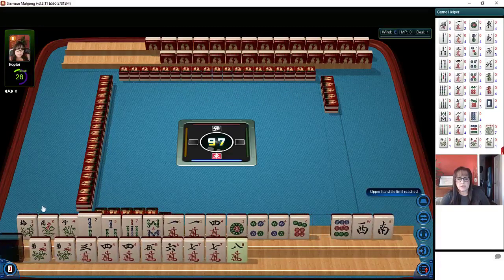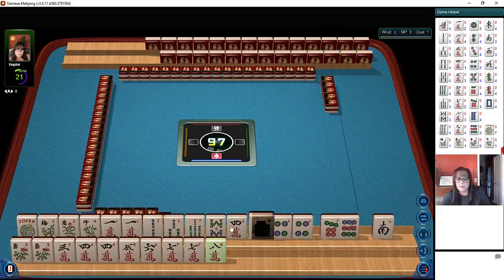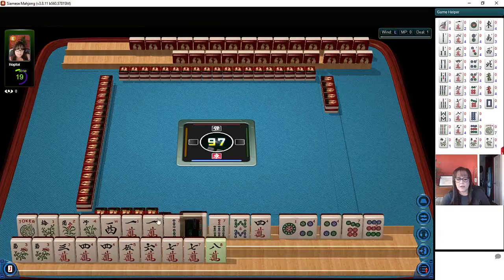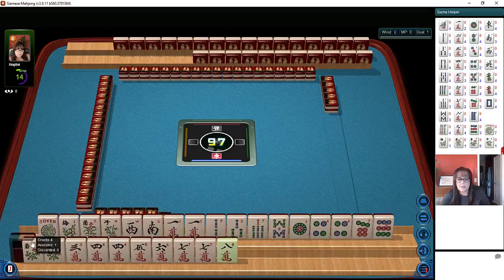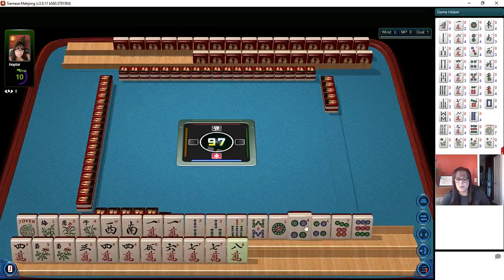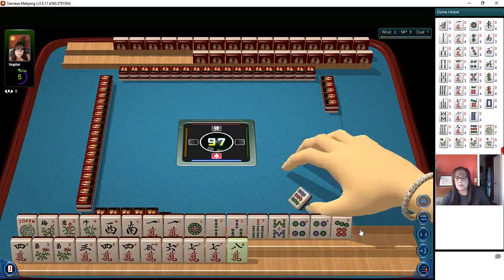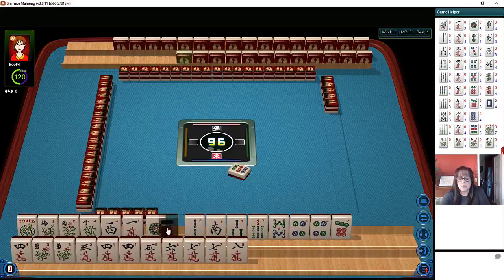We have 30 seconds to make a choice — we're the dealer. Let's see if we can figure something out with ones, maybe something with four flowers. Here's the four; maybe we should keep that just for a little bit. Let's discard. Here's a pair of fours. Let's discard the nine dot. So at the top we're not sure yet — maybe a year hand. Year hand might work. That way we can use the ones.